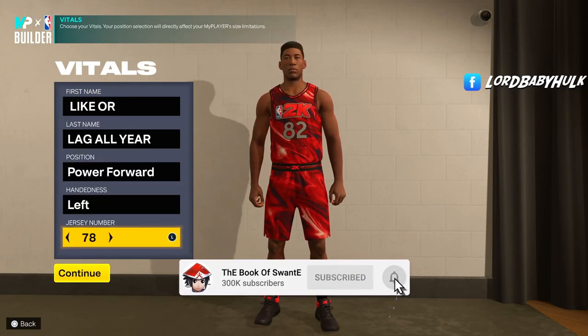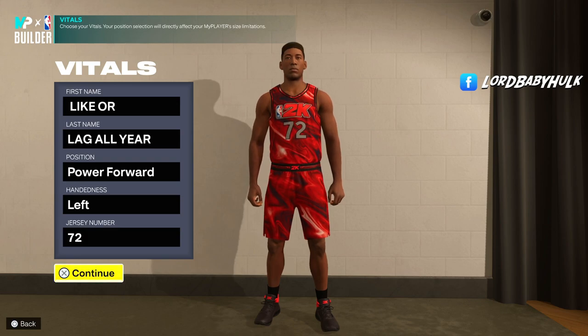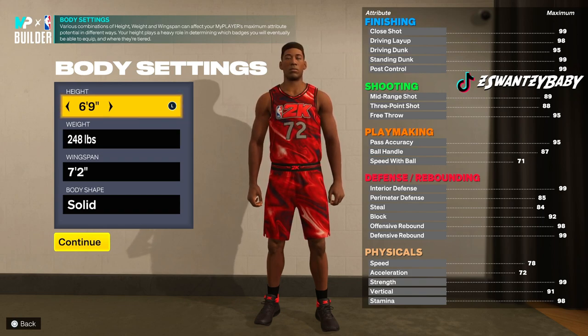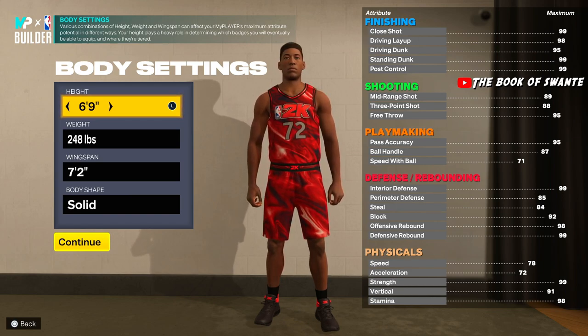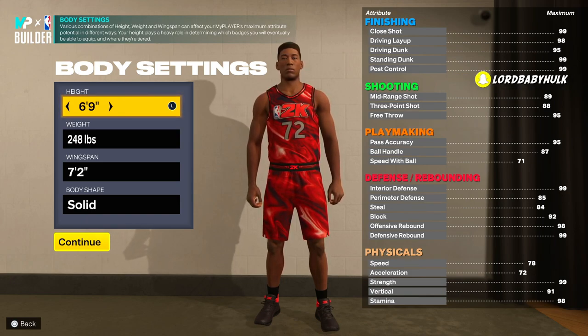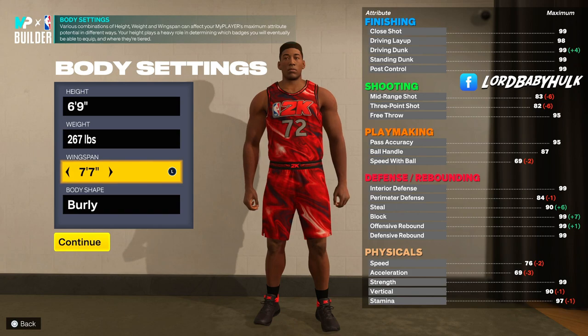We're gonna make this whole power forward — number 72. We're gonna go six-nine. I know a lot of people are going taller, and I can make a taller version, but understand: if you go six-nine and above, you do not get Clear. I wanted to make a stretch big — a stretch glass cleaner with clamps. A lot of people don't know that. We're gonna bring the weight to 267, wingspan to 77, and burly.